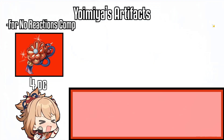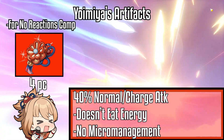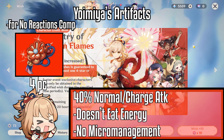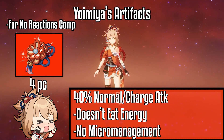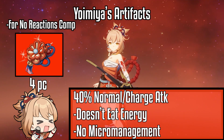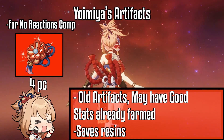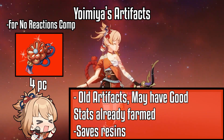The 4-piece Retracing Bolide is another set you can use if you are running a team with shields. This only provides a 40% normal and charge attack buff, but you won't lose any energy, so you don't need to worry about any micromanagement and timings for Yoimiya to shine and hit hard. The plus side is you may have a 4-piece set with good stats already, saving you resin for other stuff.